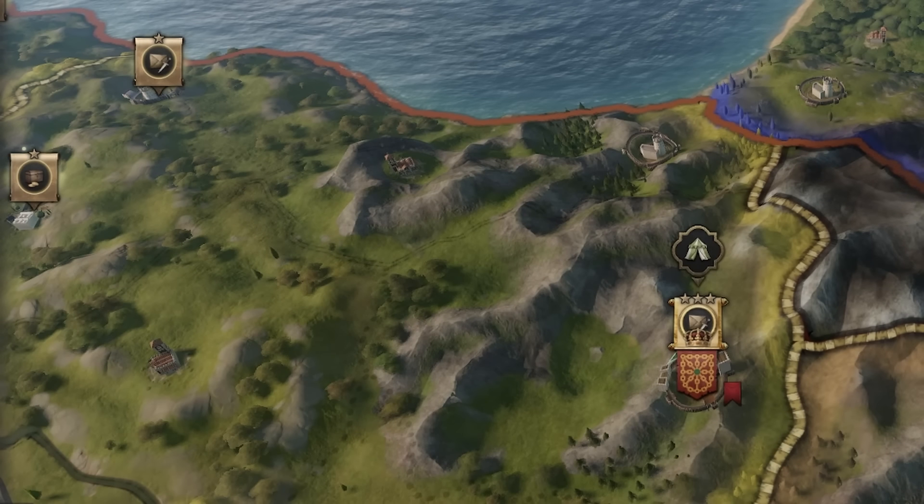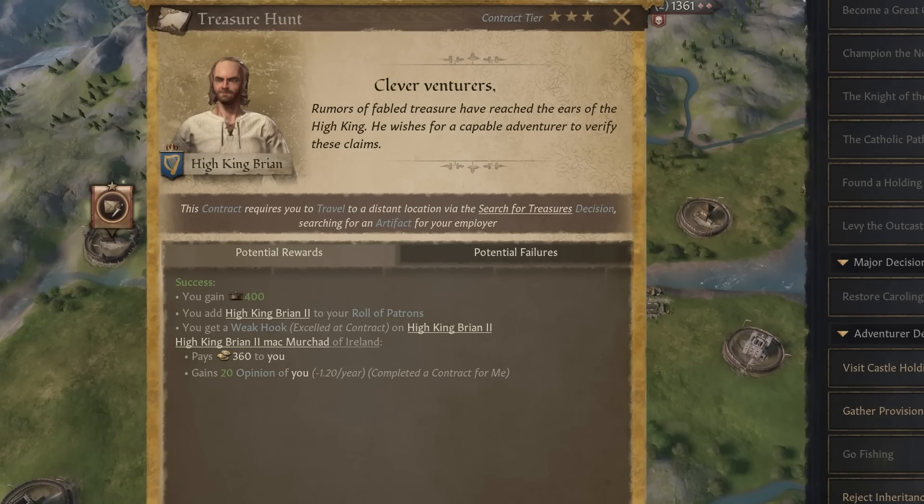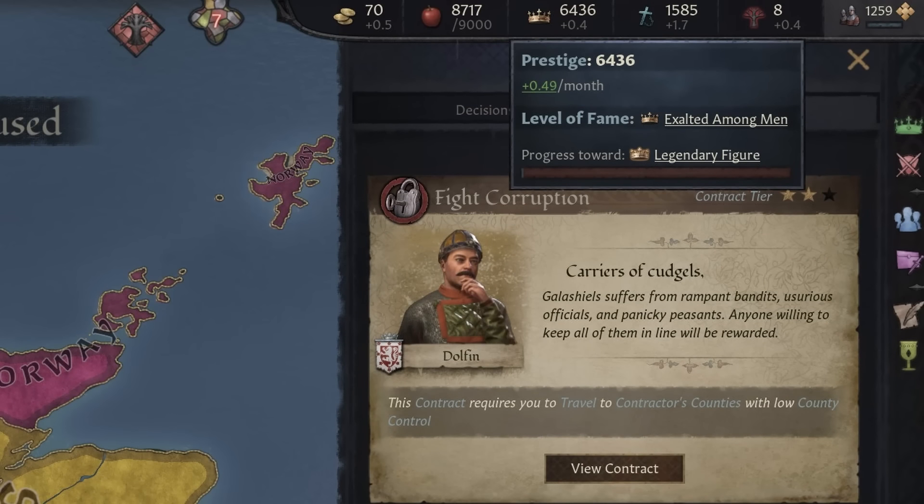Contract tiers are based on who gives them. Their rewards and expectations are adjusted accordingly, and what contract tier you get is dependent on your own prestige level.